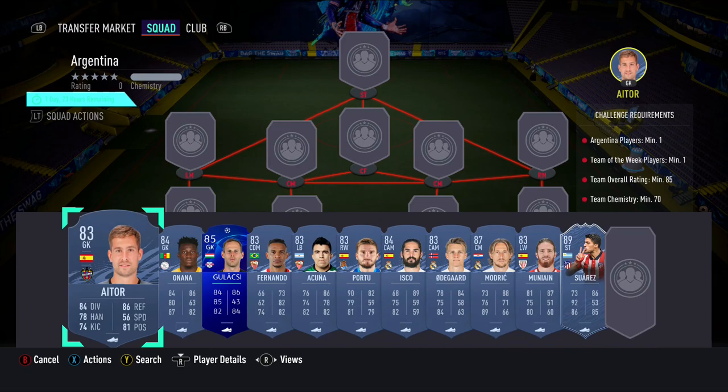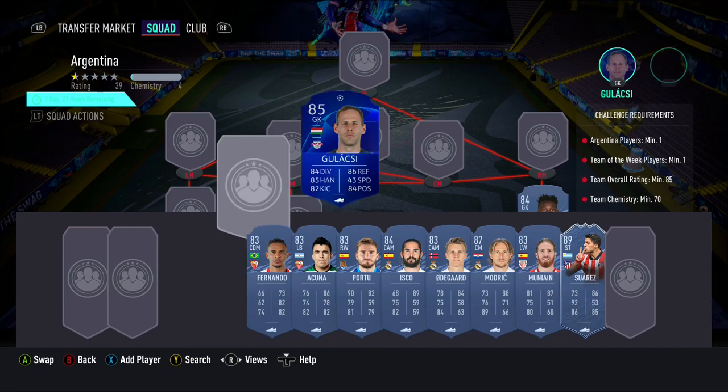The Argentina Squad Builder will cost you guys 136,000 coins on PlayStation and 134,000 coins on Xbox. The requirements are at least one player from Argentina, at least one in-form, a minimum overall rating of 85 with a minimum chemistry of 70.